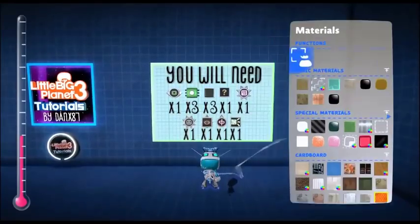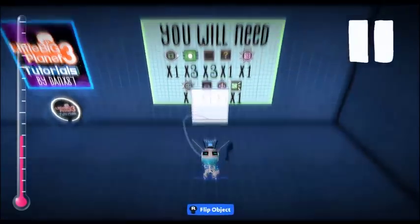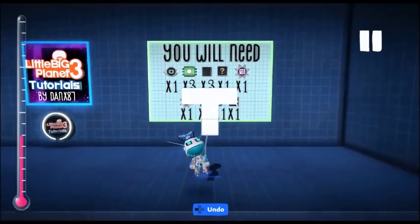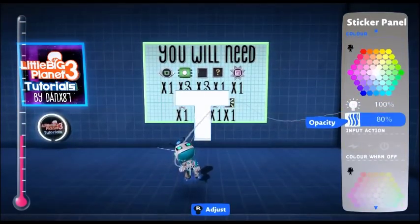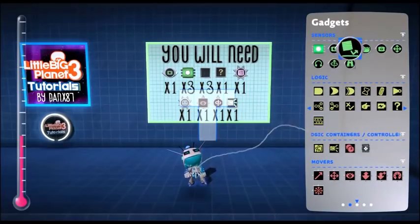We're going to start by making our health bar — the physical version. I do this by making a sticker panel T and attaching some logic to it. You don't have to have a physical appearance for your health; this will still work without it, however the player will not know how much health they've got.